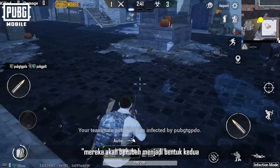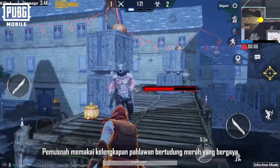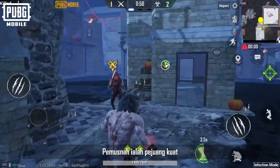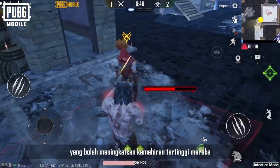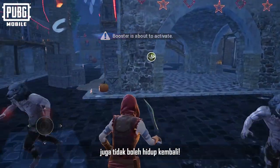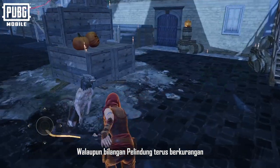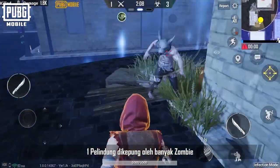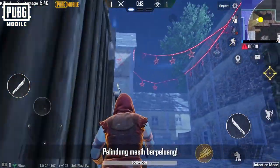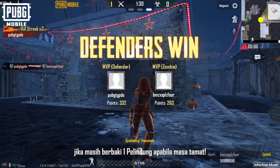When there are only three humans left, they will transform into their second form — a super warrior called the Vanquisher. The Vanquisher wears a cool red-footed warrior outfit and fights zombies with a machete. Vanquishers are powerful combatants that can charge up their ultimate skill to attack all enemies in an area. What's more, zombies killed by Vanquishers cannot be resurrected. Although defenders keep decreasing in number and one defender may even be besieged by many zombies, the defender still stands a chance, because defenders win if one is left when time runs out.